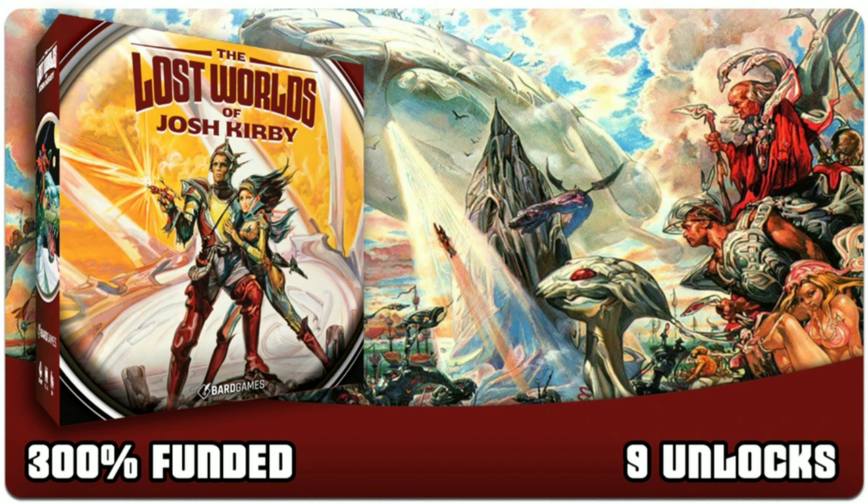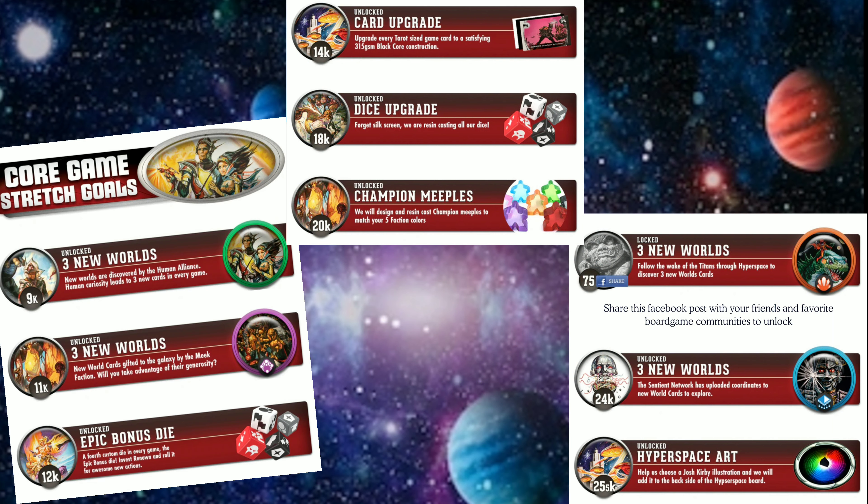Right now, already, about eight stretch goals have been unlocked. That includes something like nine new worlds as options while playing the game, an upgrade to the dice and the meeples — it uses some meeples, champion meeples — and the dice are upgraded to a really nice resin cast.